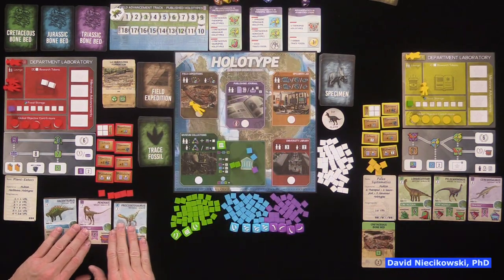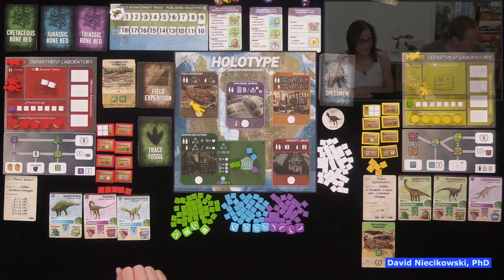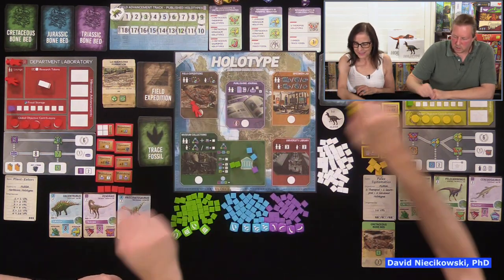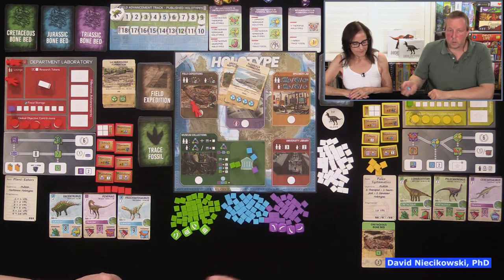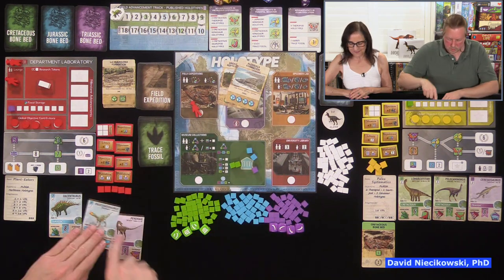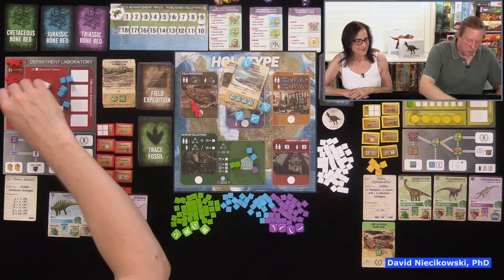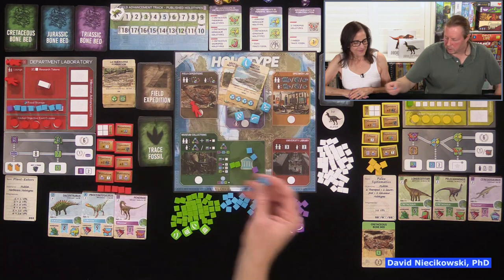David takes his turn, bumping Julie's paleontologist and going to the field expedition. He decides on blue fossils to try to get a specific dinosaur out. He takes two blue cards and gets eight fossils. One rule to keep in mind: any excess fossils you don't use go to the museum.